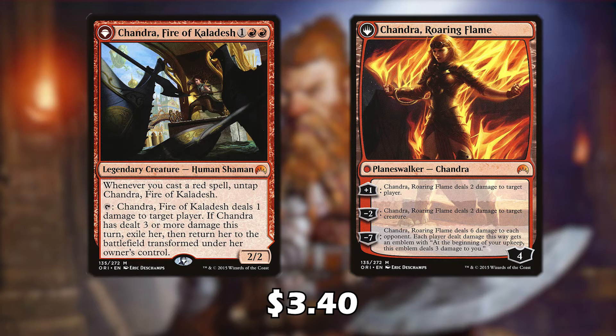The last planeswalker is actually a creature slash planeswalker. Whenever we cast a red spell, we untap this card, and we can tap it to deal one damage to any target. If this card has dealt three or more damage this turn, we exile it and return it to the battlefield transformed. With our commander, tapping it deals technically three damage, so it can be instantly transformed into the planeswalker. The planeswalker's plus-one deals two damage to any player, minus-two deals two damage to any target creature, and the ultimate deals six damage to each opponent — each player dealt damage this way gets an emblem that deals three damage to them at the beginning of your upkeep.